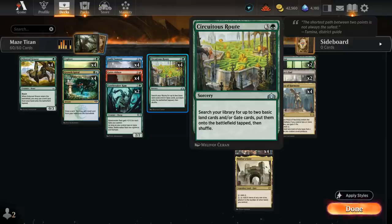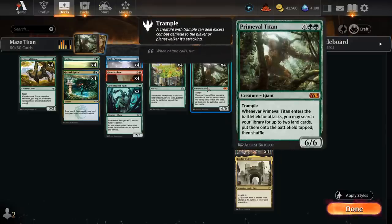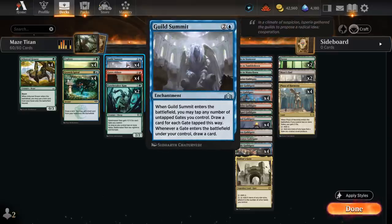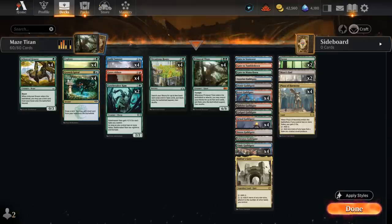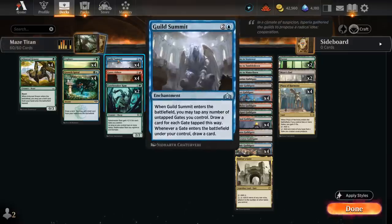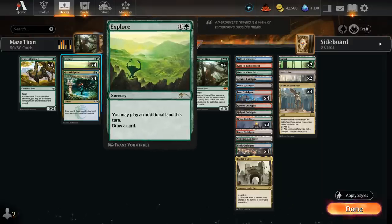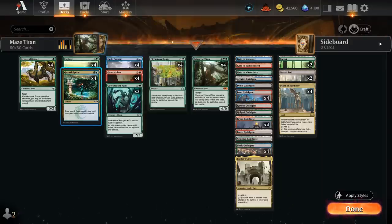We also have 4 copies of Circuitous Root, which helps us ramp towards Primeval Titan by finding 2 gates and putting them on the battlefield tapped. This can also find our Baldur's Gate, although it won't be able to find our Maze's End — but we can still use Primeval Titan to do that, or eventually draw into it with Guild Summit. The rest of our deck is mana acceleration and ways to put additional lands in play, since we are playing 30 lands total — half of our deck. We've got Boreal Grazer, which we'll often play on turn 2 after playing a tapped gate on turn 1. And we also have 4 copies of Explore and 4 copies of Growth Spiral.